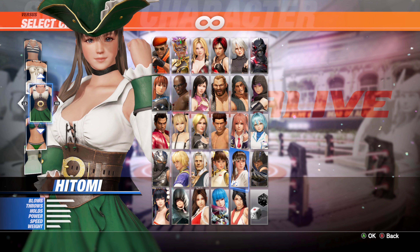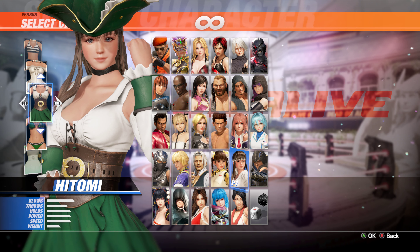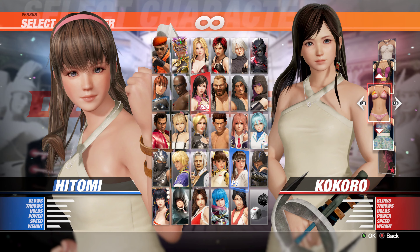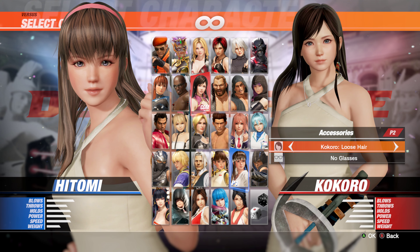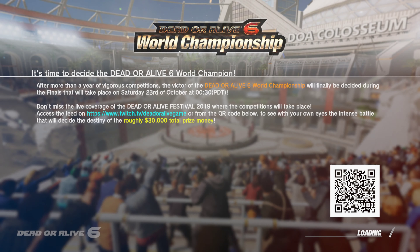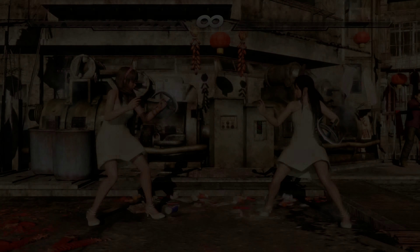Hi there, friend, this is Dante here and welcome back to the channel. Today we are back with another mod showcase for Dead or Alive 6, and today we're going to check out Rinoa's party costume from Final Fantasy 8 for Hitomi and Kokoro. This looks nice! We're going to test this out in a very hard difficulty match. I'll leave the mod link in the description below so you can easily download it. If you're new to my channel, make sure to subscribe and smash the bell icon so you'll get all those notifications. Here we go!